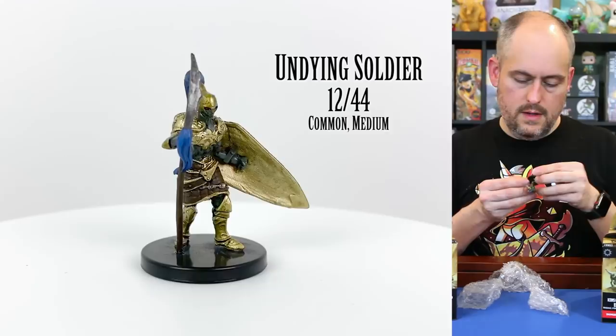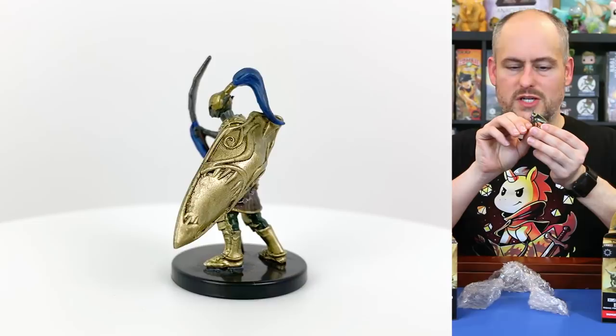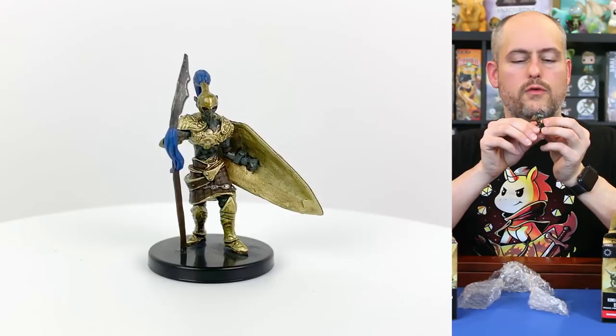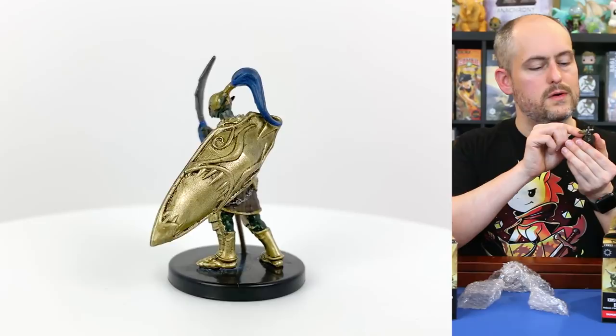This is an undying soldier. The undying are good-aligned undead — where sometimes undead come back through vengeance or evil purposes, these are creatures who were very much loved in life, and that love sustains them. This soldier helps defend the realms, with his shield coming off of him. Another cool mini.